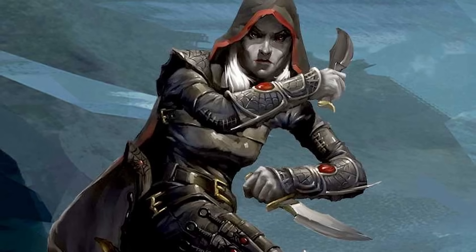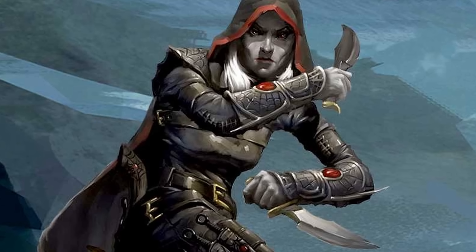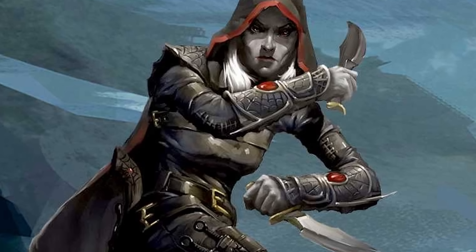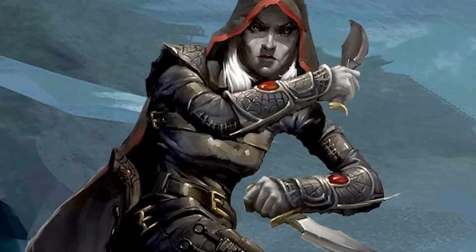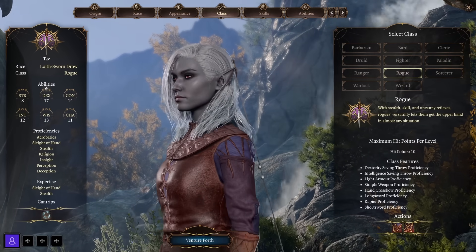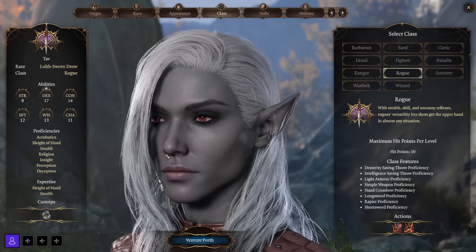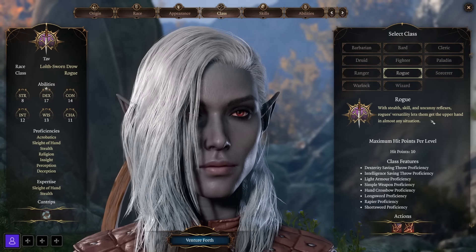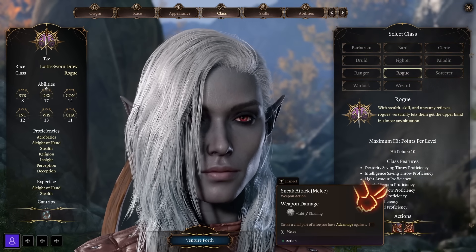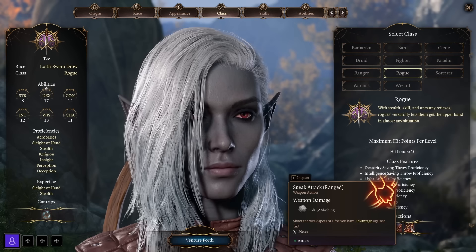This brings us to the Rogue — a class many are familiar with as Astarion is a Rogue. Rogues are stealthy, skilled, and have uncanny reflexes that let them get the upper hand in almost any situation. They can serve as scouts and strikers, and they're really good to have around when skill checks present themselves, because Rogues get Expertise in a few skills which doubles their proficiency bonus. Rogues get light armor proficiency, simple weapons, hand crossbows, long swords, rapiers, and short swords.